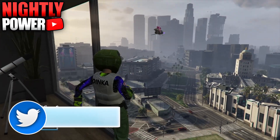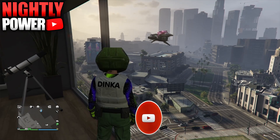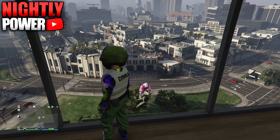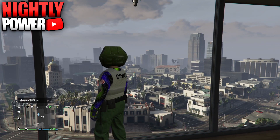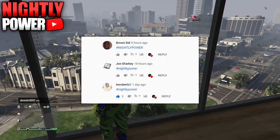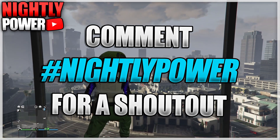Hey, what's going on guys, it's your boy Nelly Power here. In today's GTA 5 Online video I'll be showing you guys how to flip colored body armor and how to merge it onto any outfit. If you enjoy today's video make sure to drop a like. If you're new to my channel, subscribe with the bell icon turned on so you never miss a future post. Today's shoutout goes to these people on screen — if you'd like a shoutout in my next video, comment hashtag Nelly Power in the comments below.